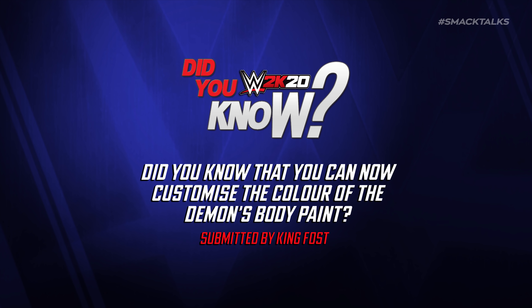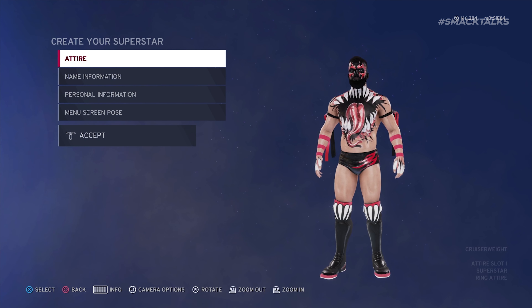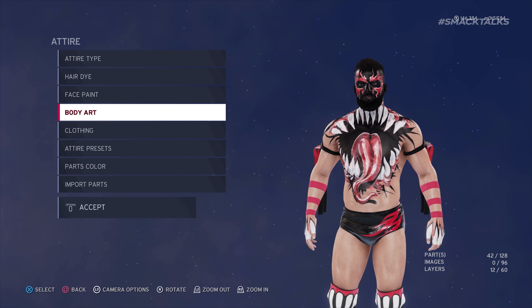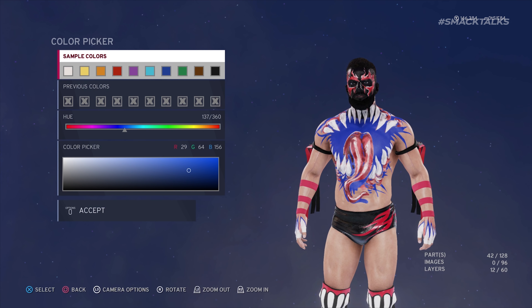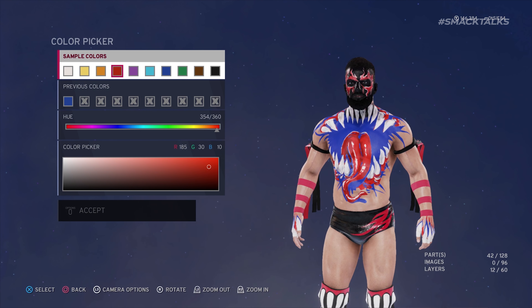Did you know that you can now customise the Demon's body paint? This is a change that came about as of patch update 1.08, as prior to the patch players were only able to change the colour of the Demon's face paint. However, following the patch, KingFost reveals that the body paint option is now also available, meaning players can now customise the colour of the Demon's body paint.